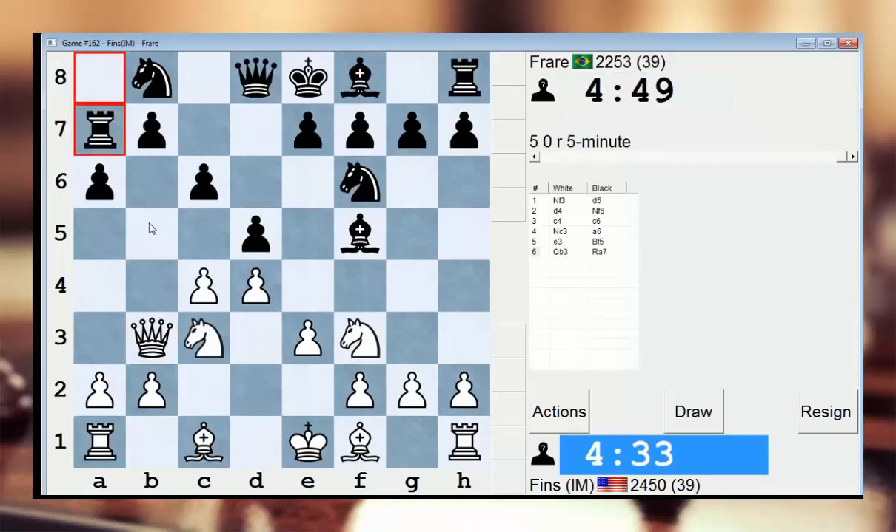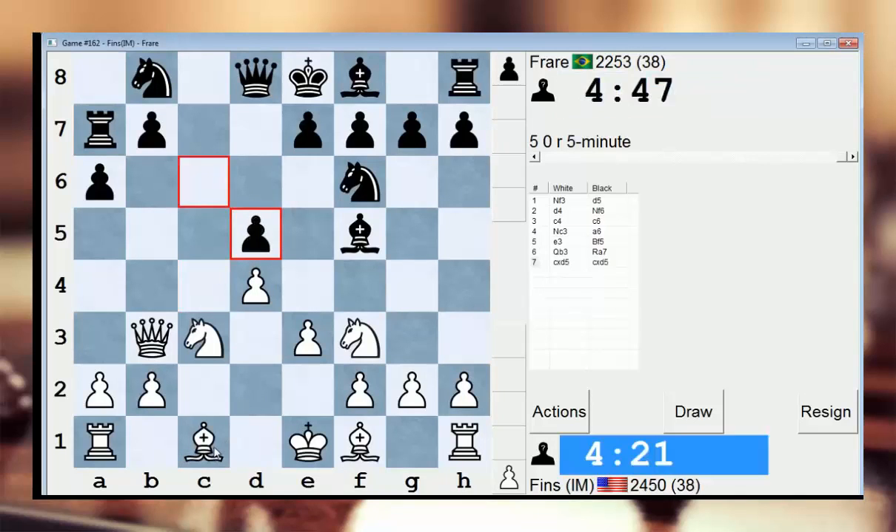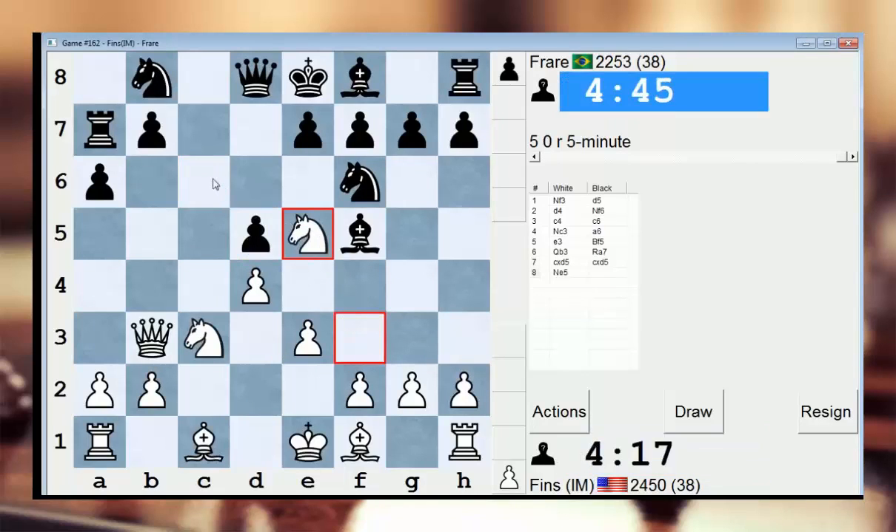No, rook a7. Do we want to take or do we want to play Bd2? We better take — let's just clarify the central structure right off the bat. Then maybe Ne5, just to preempt Nc6. If he plays Nc6, I'll grab that knight and hope to apply pressure on his pawn that ends up on c6.